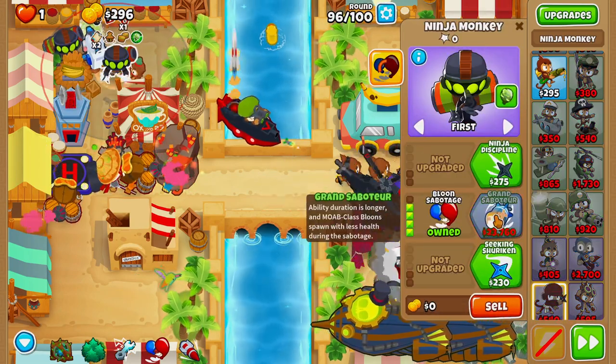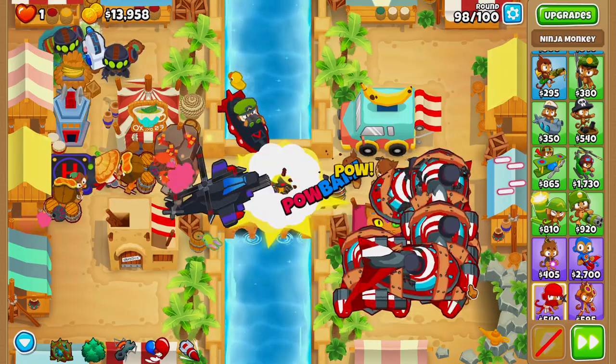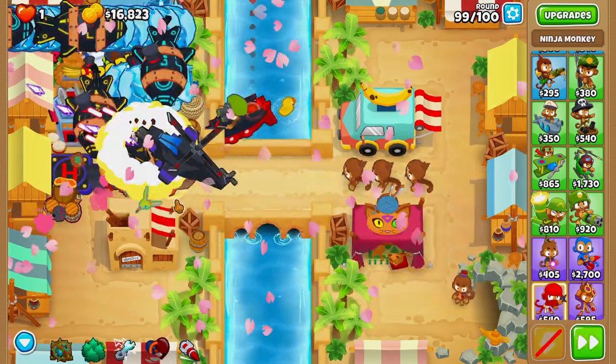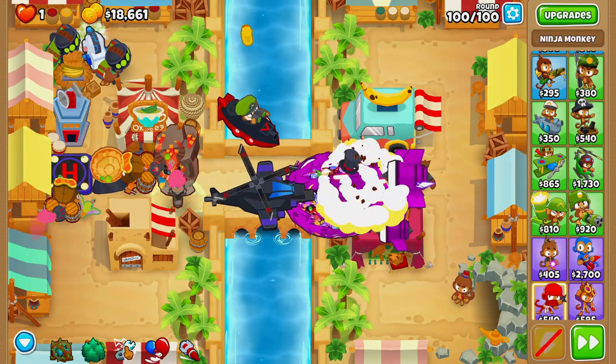On round 96 we'll grab a second ninja, upgrading it to shinobi tactics and balloon sabotage. On round 98 we'll overclock our apache prime and activate our first balloon sabo to help finish off these balloons. On round 99, activate balloon sabo as soon as the first DDT balloon pops on screen, then overclock our apache prime once again.